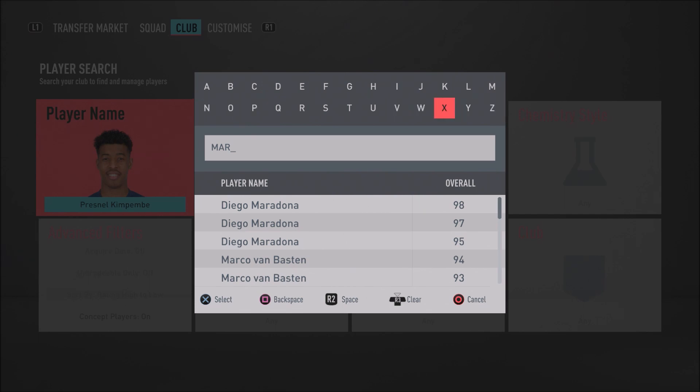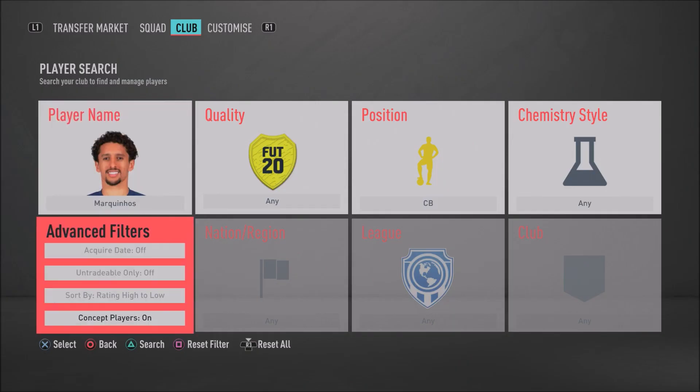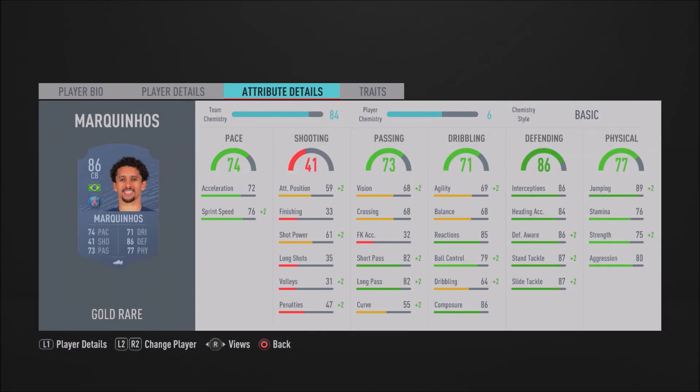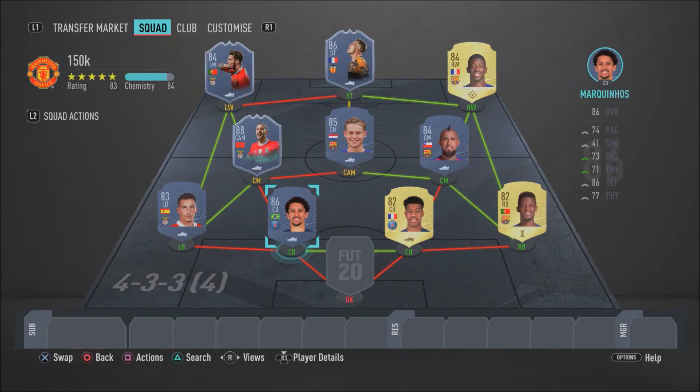To partner up with Kimpembe we have his PSG partner Marquinhos — an absolute beast. Just like Kimpembe, you can feel how dominant he is at center back. He's pacey — kind of like an upgraded version of Kimpembe — with 87 sliding tackle, 87 standing tackle, 86 defensive awareness, 86 interceptions, and 75 strength. In-game his presence is just felt; he is a rock, a stud, and attackers really struggle against him. Absolutely insane and so overpowered.